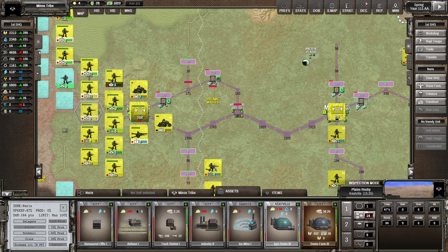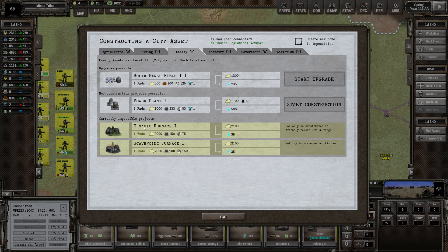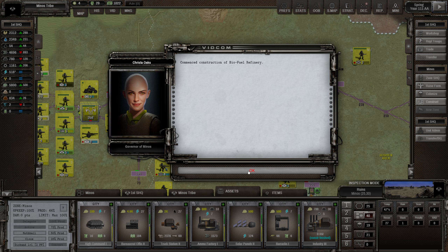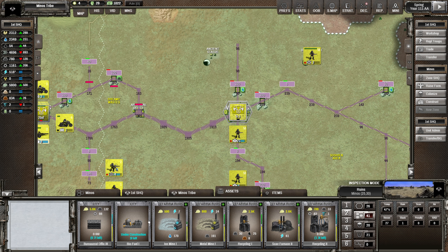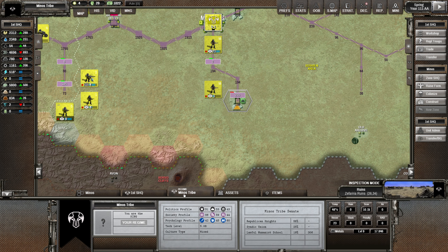I wonder if we should start putting up a biofuel refinery - yeah, that might be a good idea. It's going to take three turns to go up but it costs almost nothing, and it's going to convert 300 food per turn into 200 fuel. This is how we're going to solve our fuel problem. Let's get this up in Minos itself. Biofuel refinery - we want this coming out fast. It is going to strain our workers though.